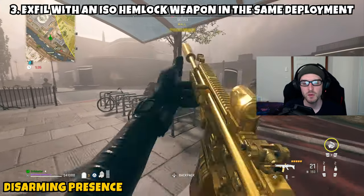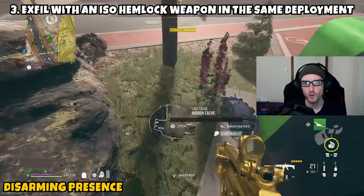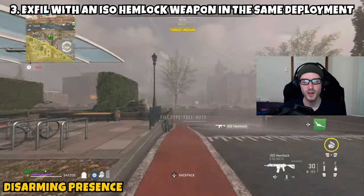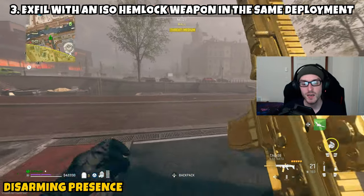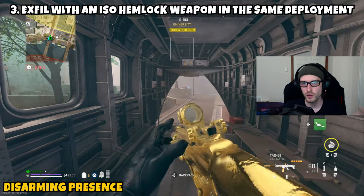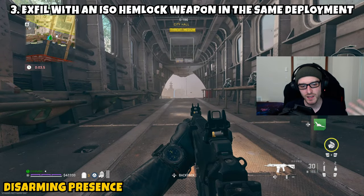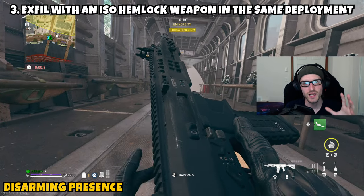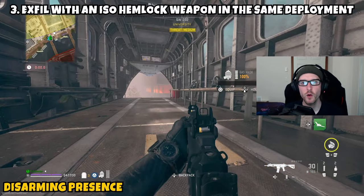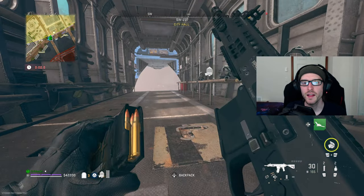Part three asks you to exfil with an ISO Hemlock in the same deployment. I recommend completing the entire mission in one deployment to avoid any issues. Acquire the three Hemlocks, dead drop them, eliminate 10 enemies, and during that process hopefully another Hemlock drops — keep it as a secondary or in your backpack. Then head to your nearest exfil. I recommend rescuing hostages if available to sneak off the map, but exfil safely and this mission is complete.